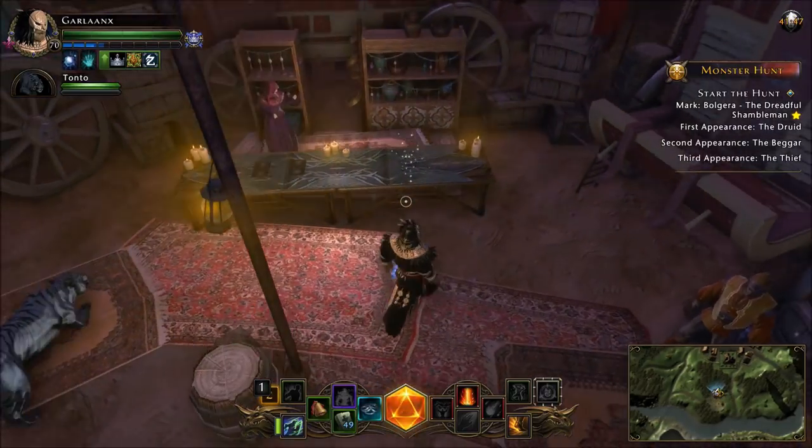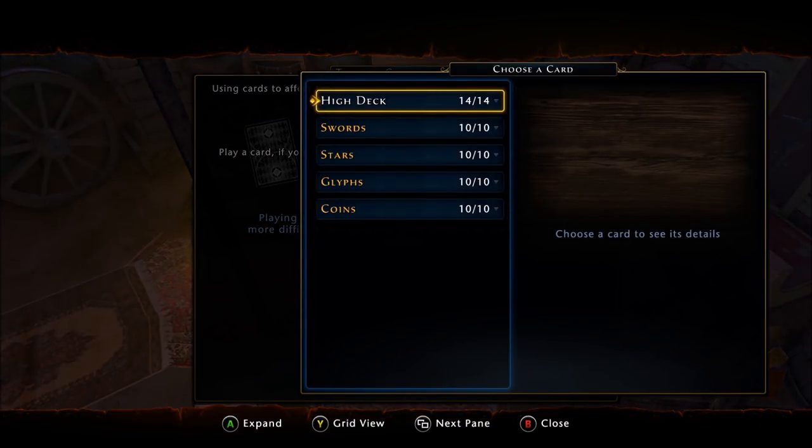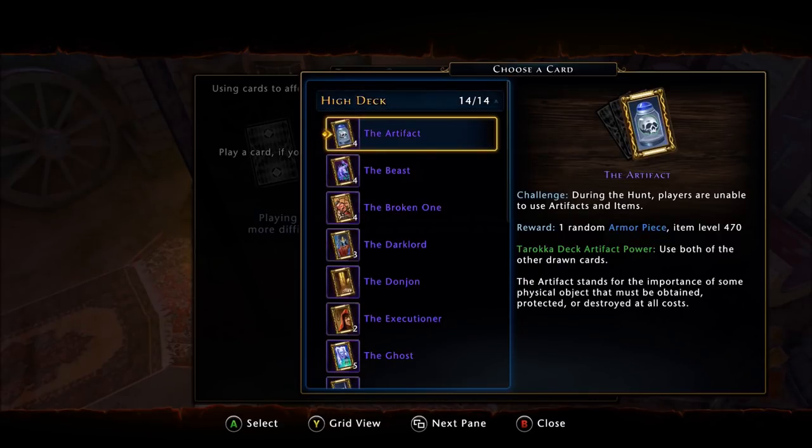Next up: Tarokka cards. Each hunt allows you to place three Tarokka cards down. The high deck cards each give you additional loot, and importantly the reward applies to everyone in the party — so it's better to run hunts in a group of five so all five benefit from the cards. The cards disappear after use — they are one-time use only, which is why you have to keep farming Tarokka cards. For example, the Artifact card rewards one random armor piece at item level 470, but the challenge makes players unable to use artifacts and items during that hunt.